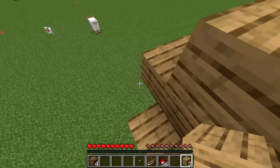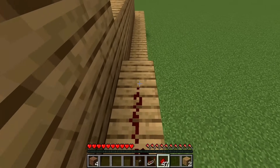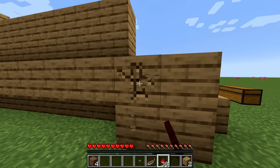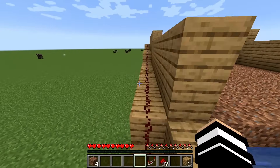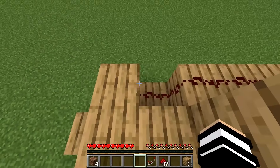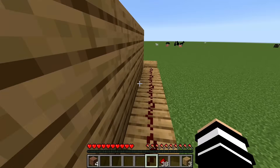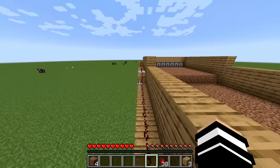Create a redstone path like this so the signal gets all the way to the front. Delete the block up here and put a button on it. Note that redstone power can only travel 14 blocks, so we need to put a repeater about mid-section so the power travels all the way to the dispensers.